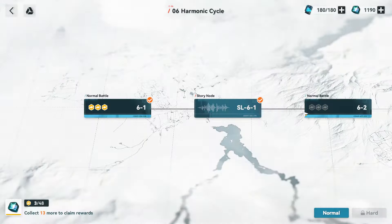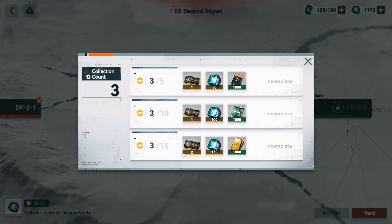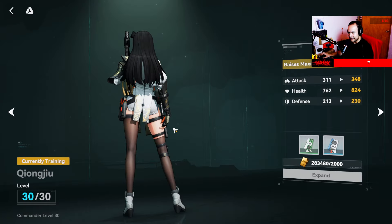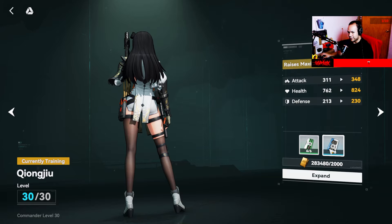In hard mode you get more collapse pieces and have to achieve more objectives. I recommend doing the entire campaign. You need to level up your commander level — I'm currently level 30. The level of your characters is capped at your commander level, so if my commander level is 30, I can only level a character up to 30.